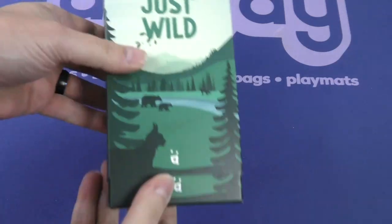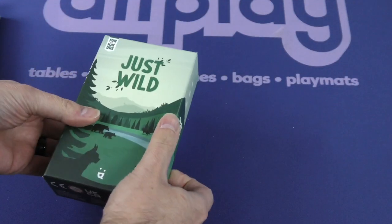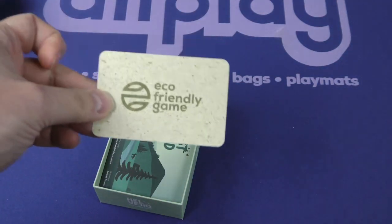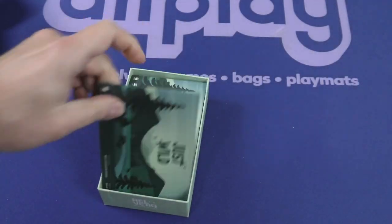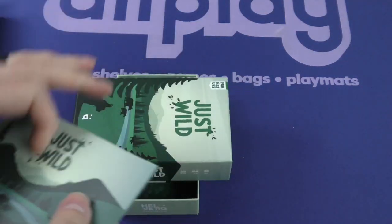Let's take a look inside the box. This has a slip case, as did the other one. We'll pop open the box and take a look inside. As I said, this is a series of new games — they're calling them eco-friendly games, and they go into more detail about what that entails. Got a couple of rule books here, and then it looks like some cards and maybe a few tokens.